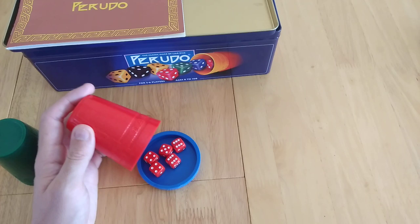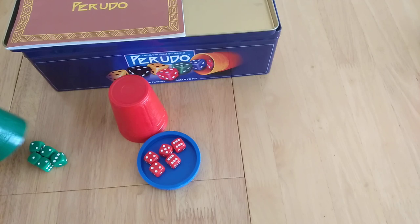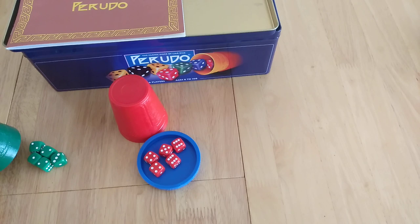Now as you can see they're lying — they don't have it. But what they don't know is whether or not this player has got a three. This player looks and goes, well I'm not going to call them out straight away because there's a wild, so actually there is one three — in fact there are two threes. So now they can raise it. They know they've got twos, so they could say one four, one five, or one six. Let's scale it up a bit.